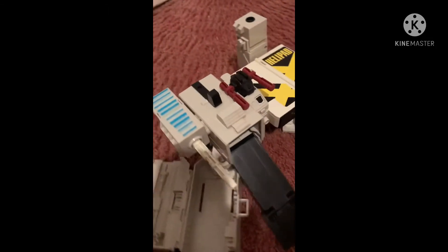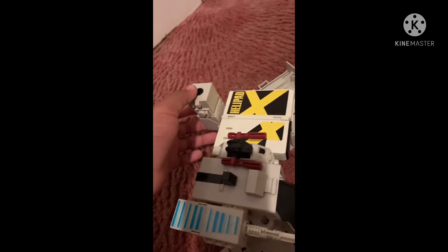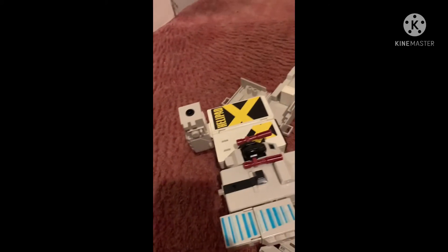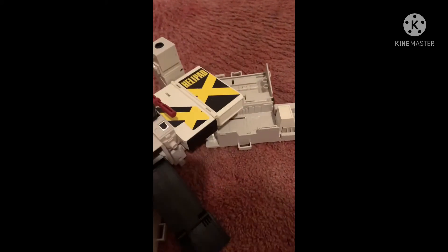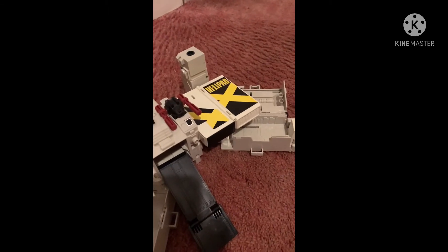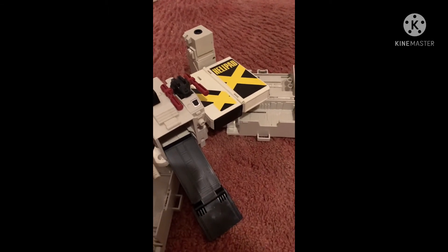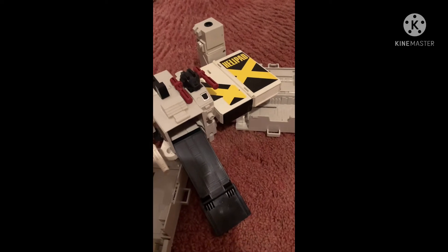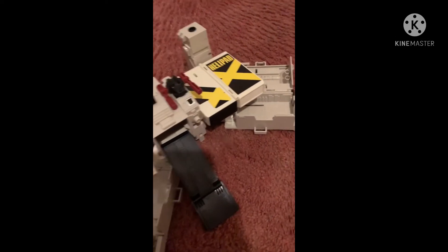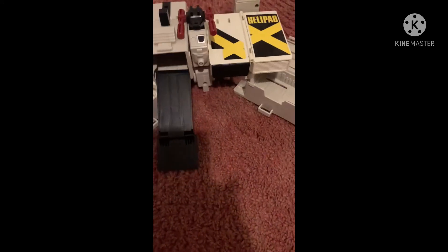This is where the tank is supposed to go on, and the gun — there's supposed to be a building here. You can put a gun here too. All of his guns combine to form a certain character called Six Guns — not Six Shot, but Six Guns. He's made entirely out of guns. I don't have that, but I'll show you a picture of what he looks like.